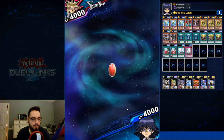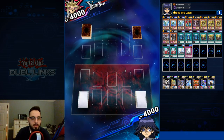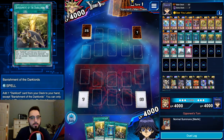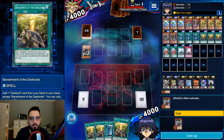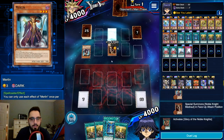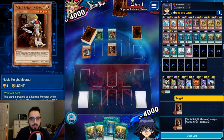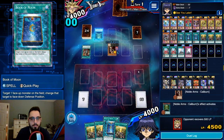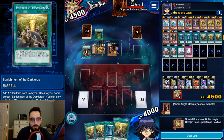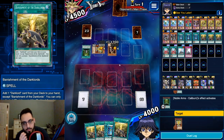We're up against Yami Yugi now. We open triple Banishment, not ideal, but we at least get a draw for turn, a search for Ixchel, and a draw two with Ixchel - maybe we can get something going. He has Merlin, which means he's going to end with a level five Med Draw and a level five Boars, so we're going to Book of Moon one of them to force the Merlin and dodge the Dristan pop. Book of Moon coming in clutch yet again.